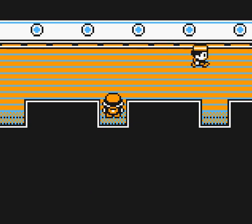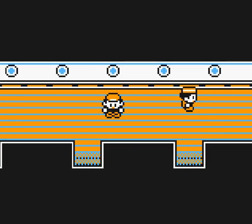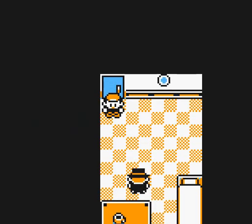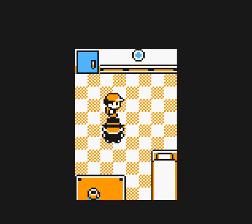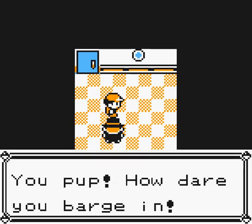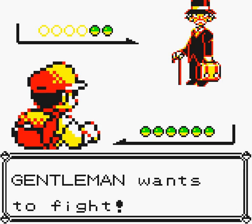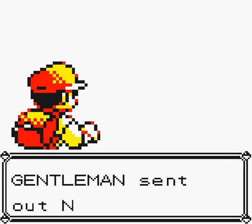We're going to go ahead and back out here. So we're going to enter cabin 1, 2, 3, 4, 5. Okay, so we have a Gentleman here — let's beat the Gentleman up. The first Pokemon switches out Leer for Double Kick.